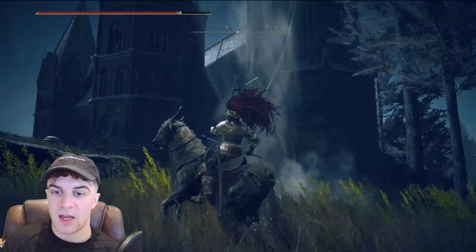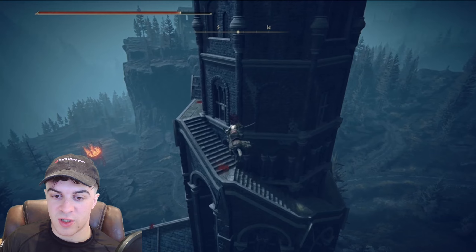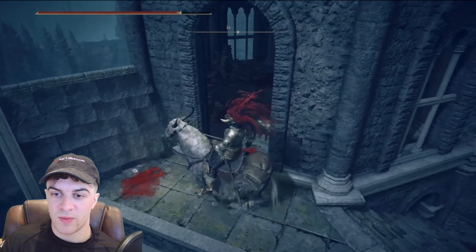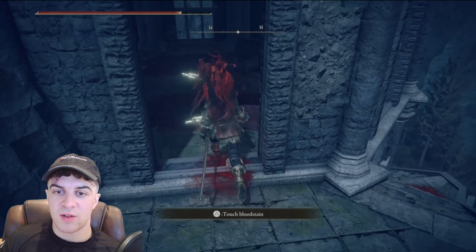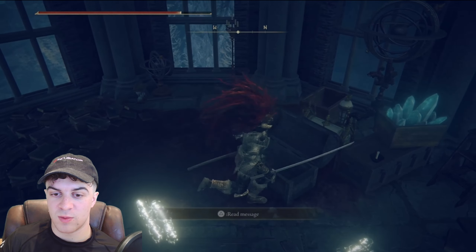We can go ahead and jump in — you've got to aim over this direction. Jump up, and we kind of just want to double jump and land on the stairs. Then you're going to come inside of here, and inside this chest is going to be the item that we're looking for.